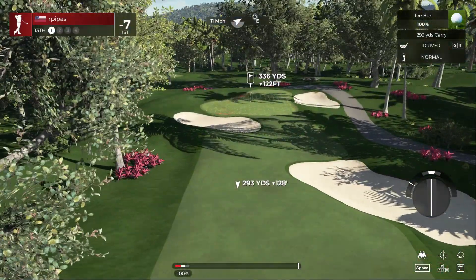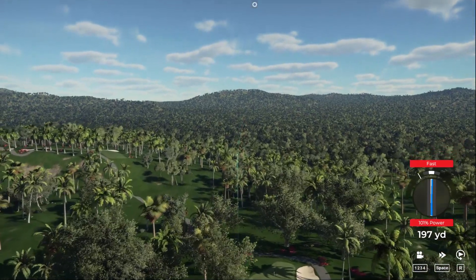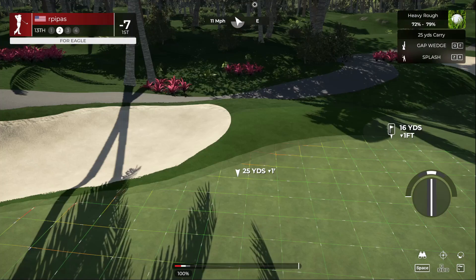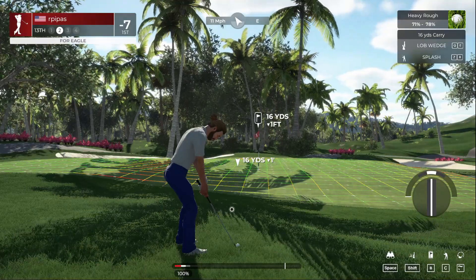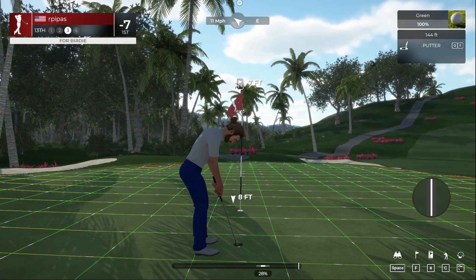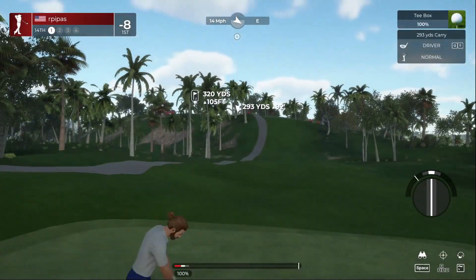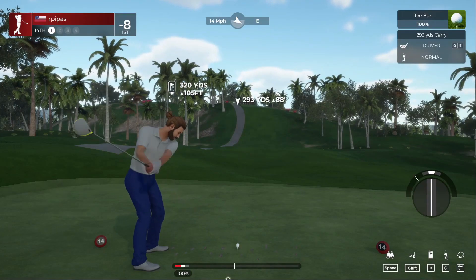Right cross breeze on this hole. A little more of a hook than I wanted but the wind is helping us out. Here's our second shot on the 13th. Let's land on that splash shot. That should leave a seven-foot putt. Good set up there for the birdie. Eight under par is your score currently - so not too bad, we're three under for the round, eight under for the tournament.